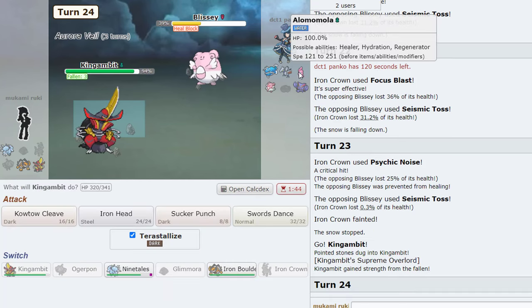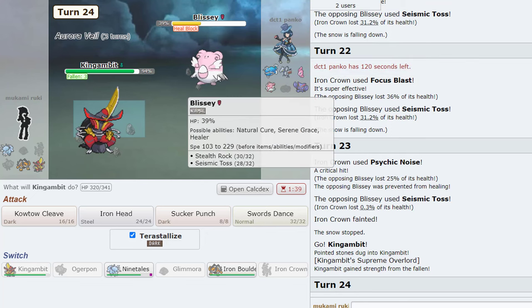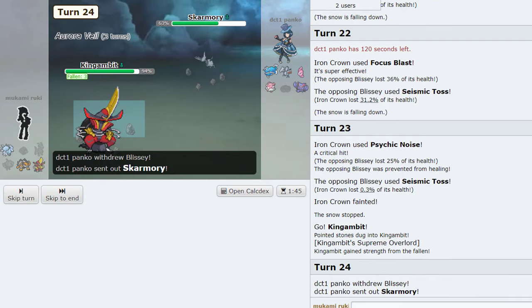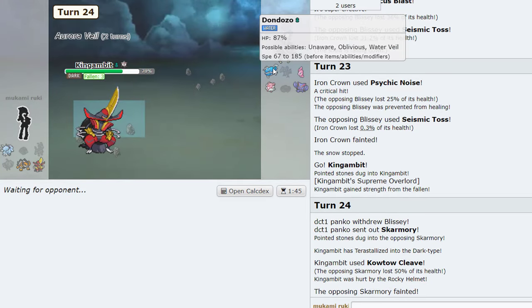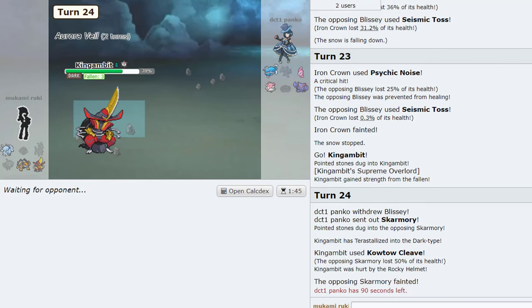So we probably have to win with Gambit now — Gambit is definitely our wincon because I kind of played this horribly. But as they say, where there's a Gambit there's a way. I don't know if this dies — oh nice, okay it does! Very good. Dondonzo — that's really scary for this team. He already used his Tera so he can't Tera Fighting or anything, but still.